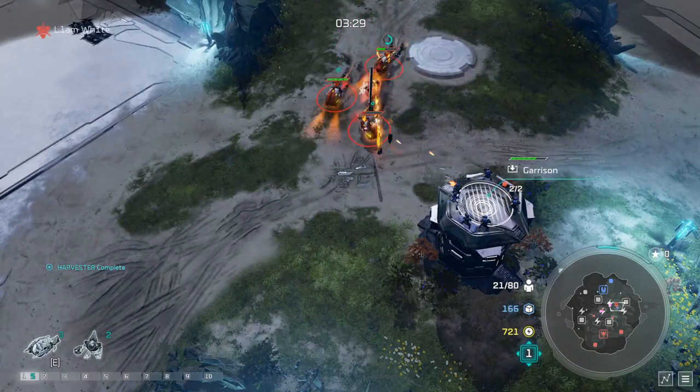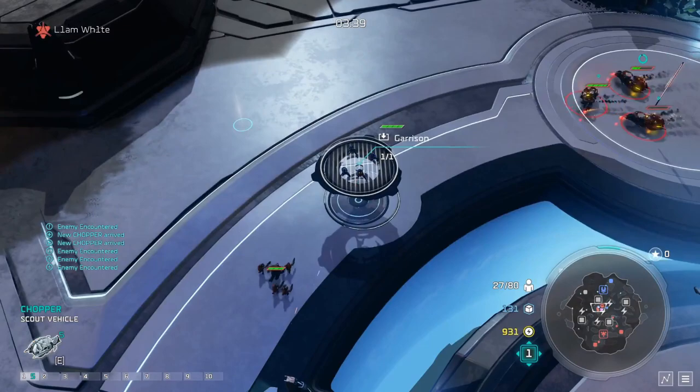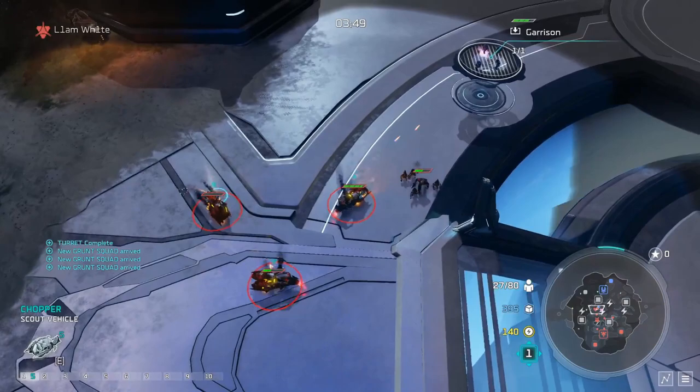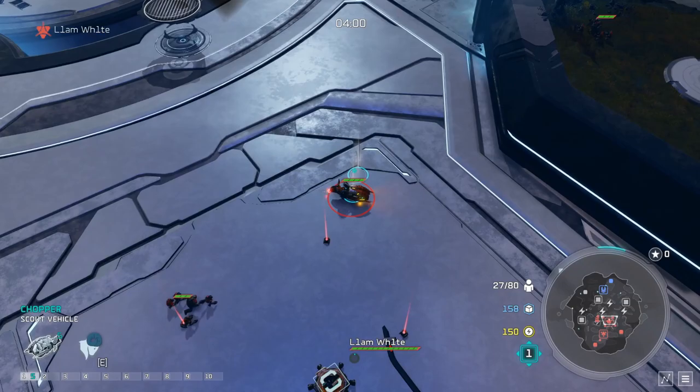A neat trick you can do with Pavium is if you manage to build your leader on an expo, you can lock him in the base and he will actually heal the base from inside, and he becomes untargetable from the enemy. That is a good way of defending your base if you don't have enough units there. You can sit Rangers at the back attacking the units that are pushing. We're queuing up tech 2 and going for our base — this is the perfect timing you want to get it.